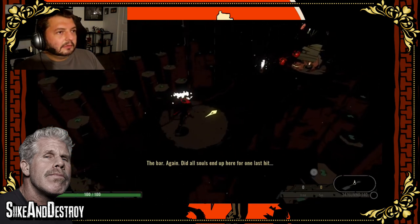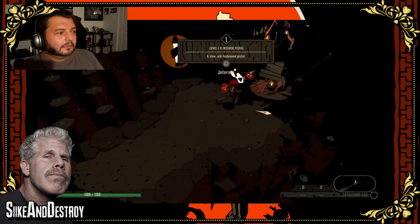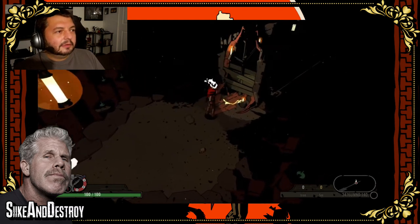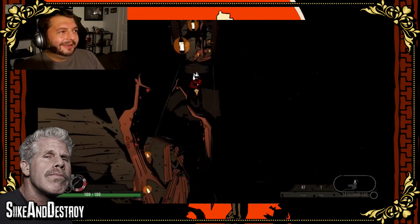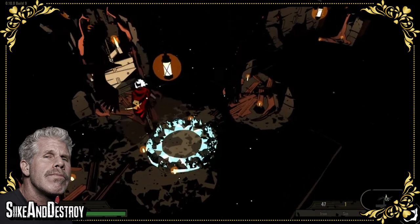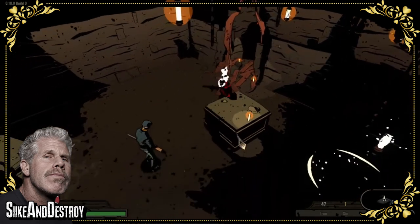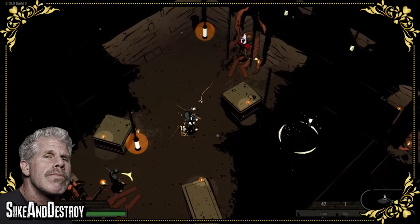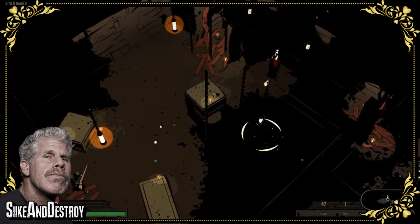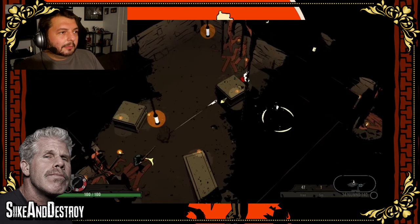Did all the souls end up here for one last hit? Yep, we gotta redo it all. Flintlock pistol — I gotta pick them up because I have no weapons. So I gotta redo this whole level. Does the map change or has it just been so long since I've been in this first room? Here we go. I like the music — I'm a cowboy baby!